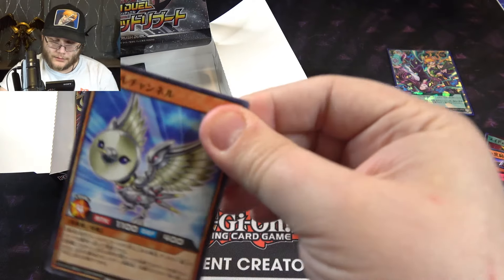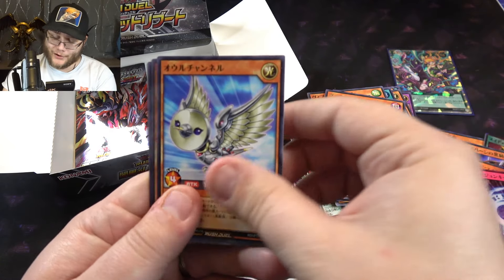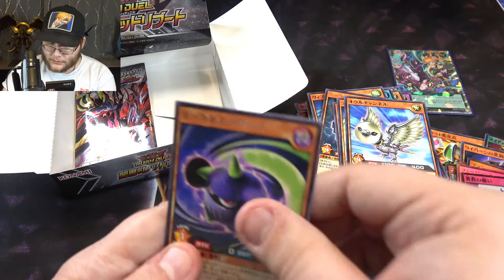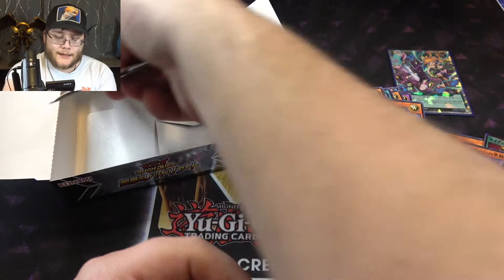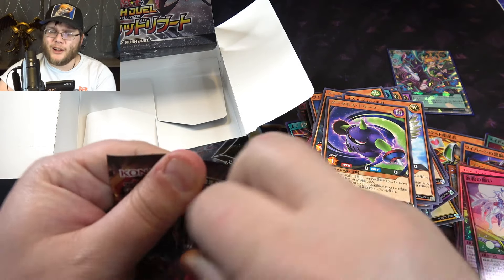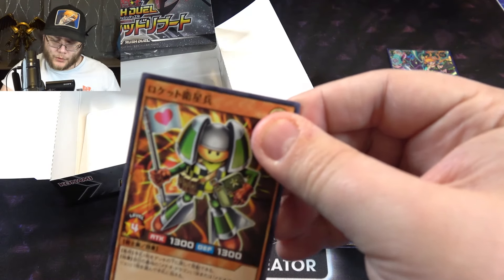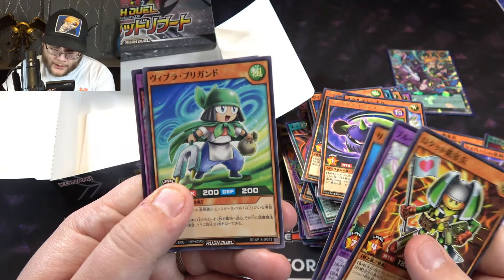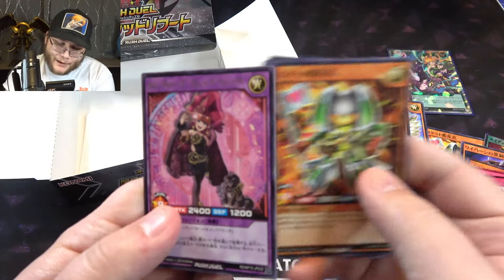I got the Dark Effigy — kind of random. I remember that card. This is a weird looking bird thing. Got a trap card, kind of cool. And last pack — can we end with a holo? Let's see. End with something cool.